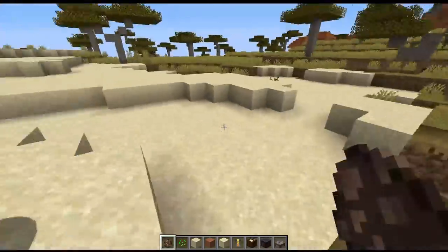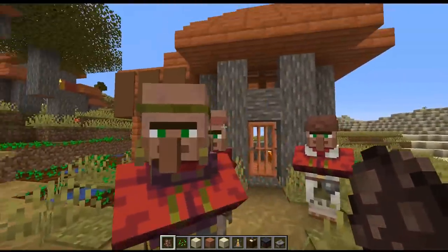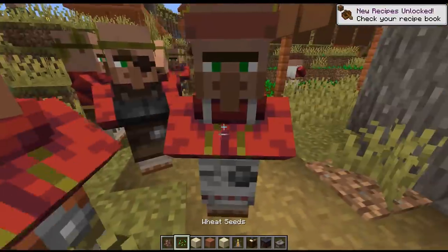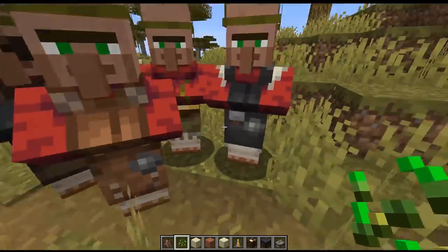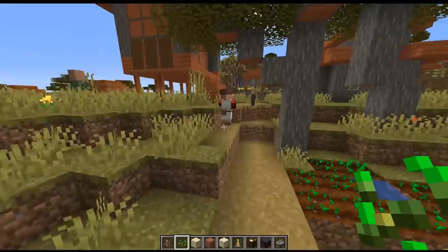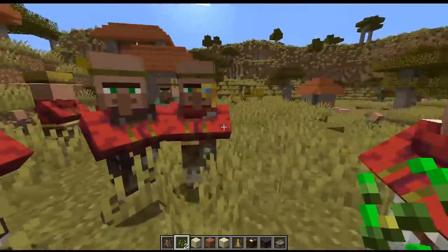Inside of the desert you get those desert villagers, but over here in the savannah, where this village initially started, you get the savannah villagers. These guys almost look like they're wearing some wreaths on top of their head and have kind of red coats, probably a wool coat of some type. There are all different types of variations: butcher, weaponsmith, leather worker, mason, nitwit — he's just sort of green — the cleric, the librarian with glasses, the shepherd, and the cartographer with the monocle, which makes it easy to tell them apart now.